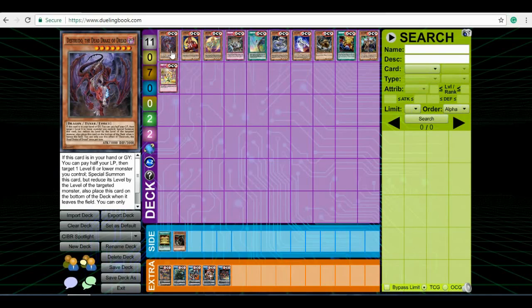First off we're going to talk about the best card in the set, undoubtedly other than Double Helix, which is Distrudo the Dead Drake of Dread. It's going to be called the Lost Dragon's Vision or something like that in the TCG. Its effect: hand or grave, pay half, target a level 6 or lower, special summon it and then reduce its level by the targeted monster that you control. You have to control a level 6 or lower monster with a level. He's a tutor that pretty much always makes a level 7 synchro.